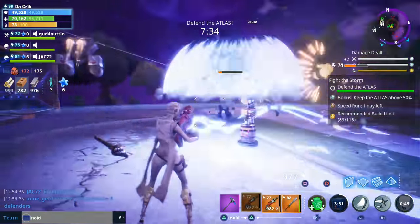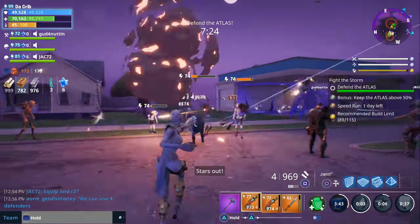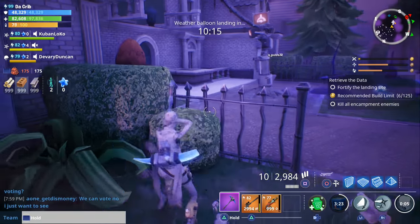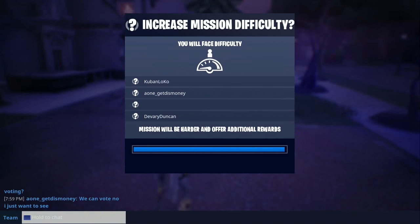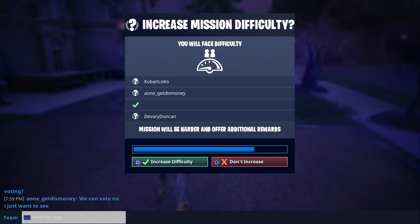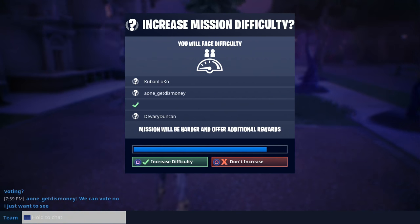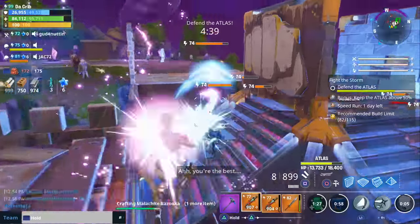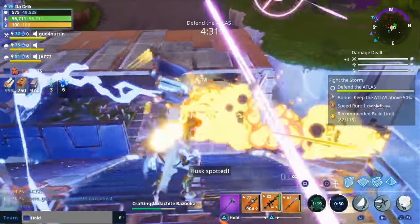New items were added to the weekly section of the event store — check the description for a video on the new Dragon Fire. The Dragon's Roar also had its damage increased. Voting has been added to the blue glow difficulty pylon: after inserting enough blue glow for a difficulty bump, a voting window appears. With two or three players, you need two yes votes; with four players, you need three. If the vote passes you can vote again immediately; if it fails, you must wait 45 seconds. Also, when you recycle or retire items you'll now receive training manuals, trap designs, and weapon designs used to evolve those schematics.